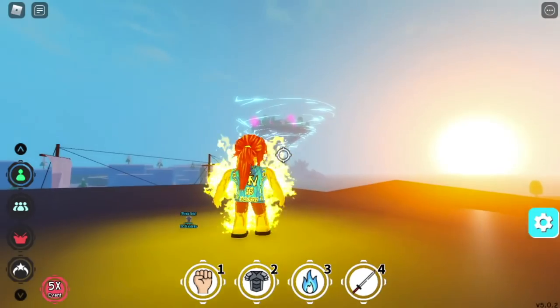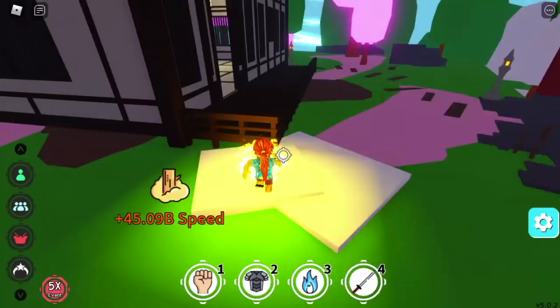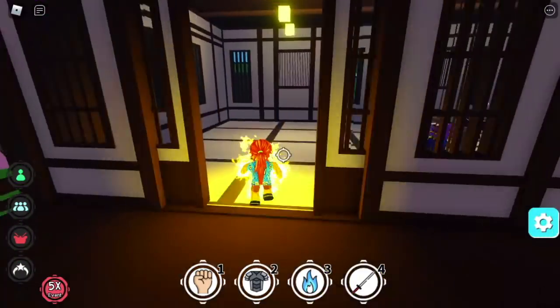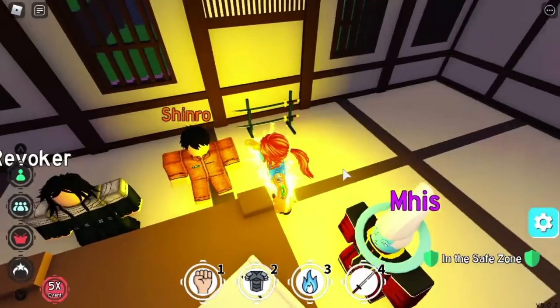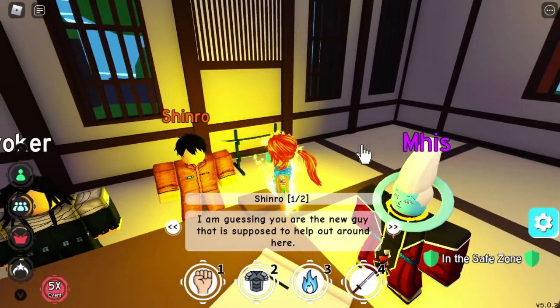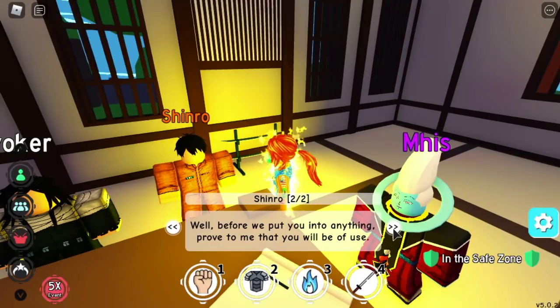You can start the quest by talking to Shinro, who will start the full storyline. For the first quest, Shinro will ask you to get 500 increments of Strength, Durability, and Chakra. Increments — you don't need total power.